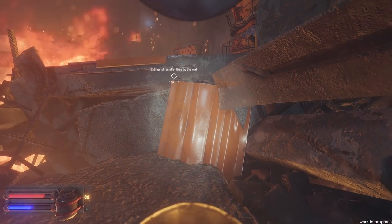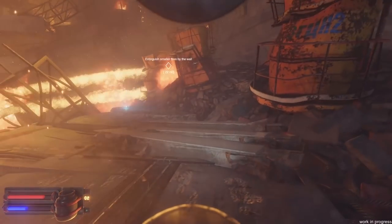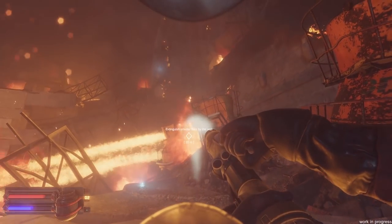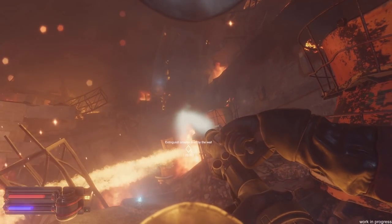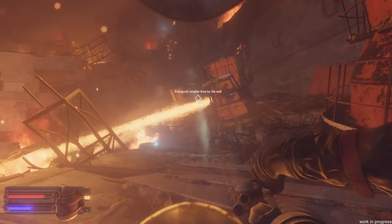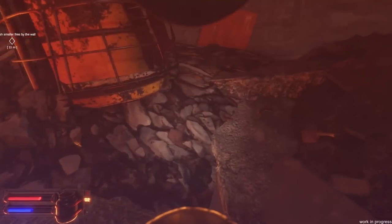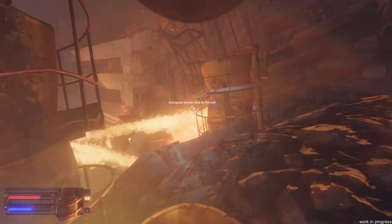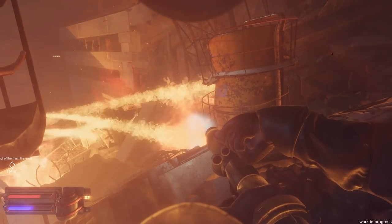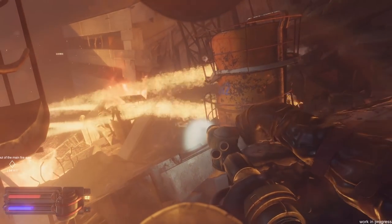An orange-colored ledge ahead should be accessible with some minor effort. Let's get up top. Let's put this bad boy out. Okay, that's one down. There's a large hole here and I don't want to go near that. Here we are near these large tanks — let her rip. That's another one out.